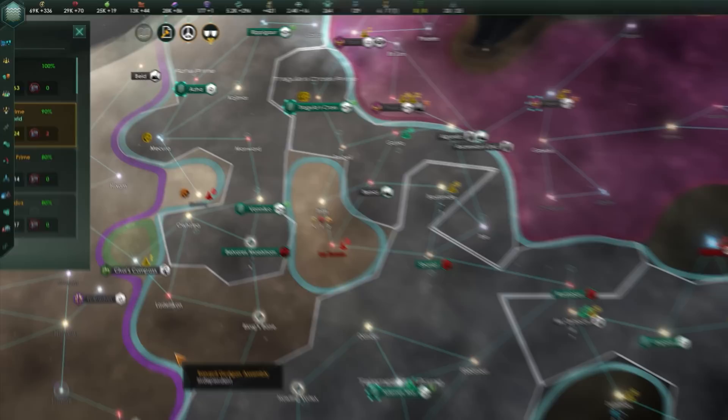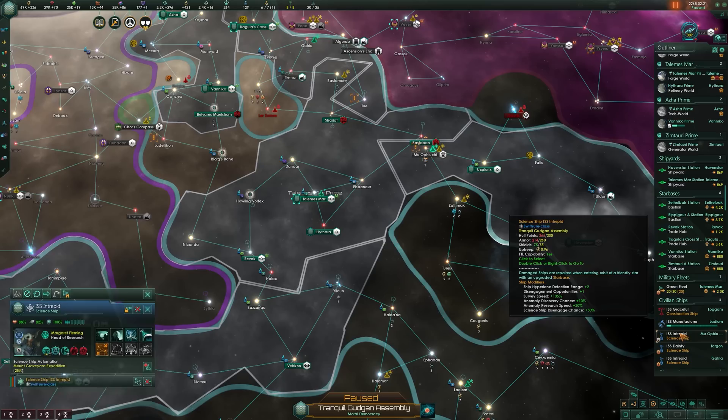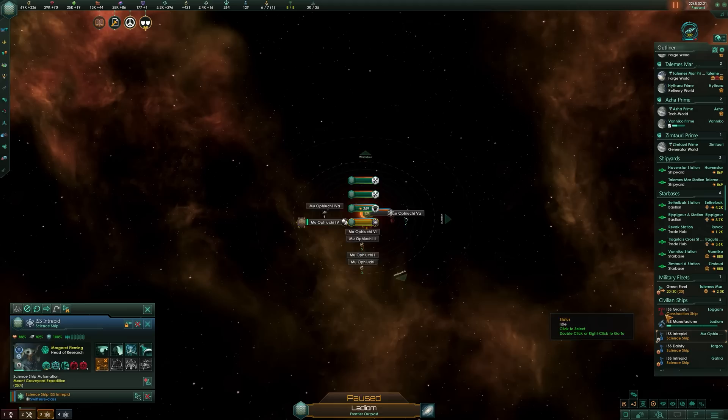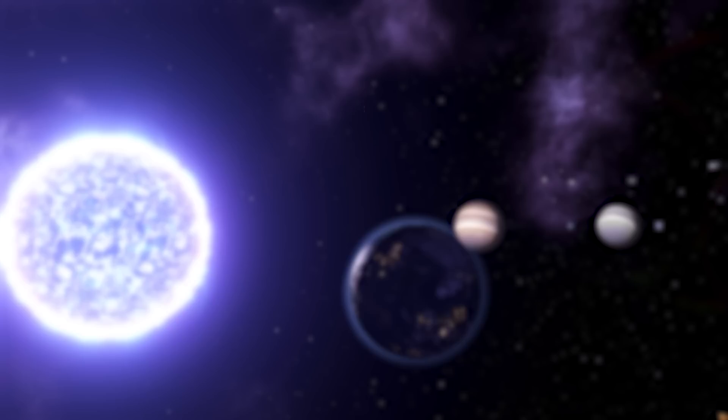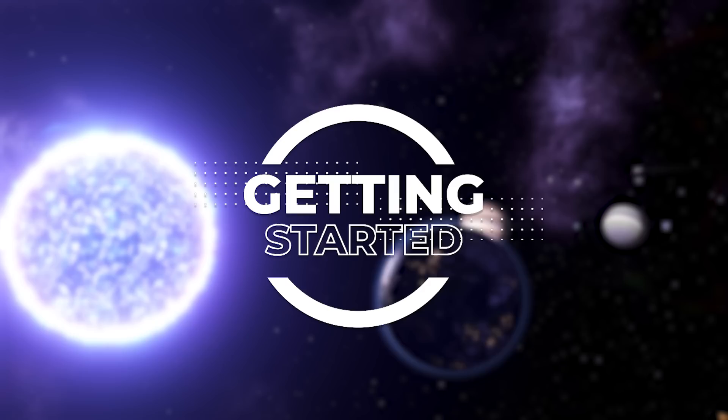At the bottom left of the screen, one constant feature is control groups. By default, your starting planet, fleets, science, and construction ships are on groups one, two, three, and four respectively. By selecting anything and hitting Control plus a number, you can assign it to that control group, and pressing that number will then select that item for quicker control. Personally I hardly ever use this outside of wars, so don't worry too much — it's more preference-based than a requirement. Now that we've gone through the extensive UI, we can move on to how to actually play the game and get started with your galactic empire.